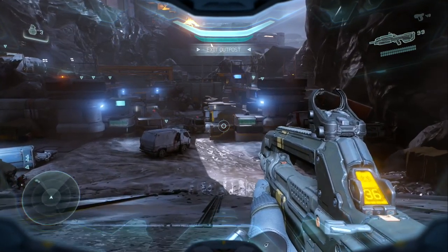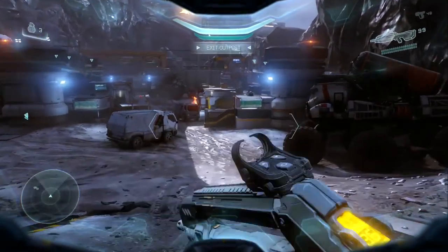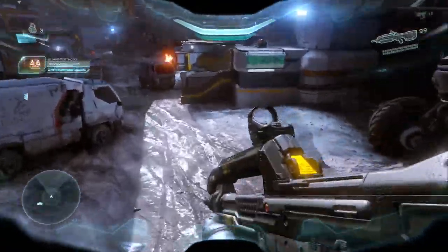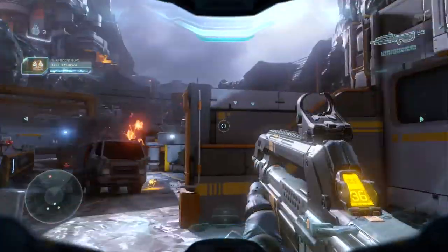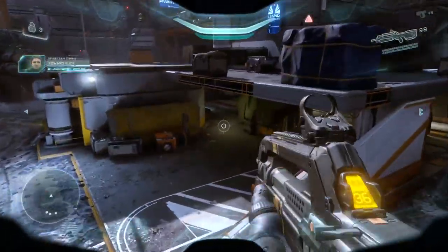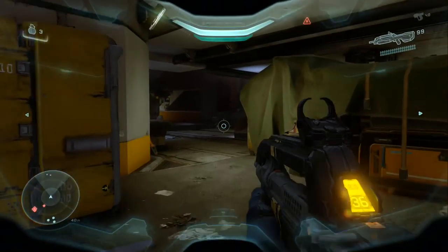Halo 5 Guardians! We are checking on an easter egg that I have discovered. I'm pretty sure I'm the original finder of this one. So this is on Mission 3, Glass Lines. We're playing as Fireteam Osiris. Right off the bat, after we get down the space elevator, head over to the right underneath this area.